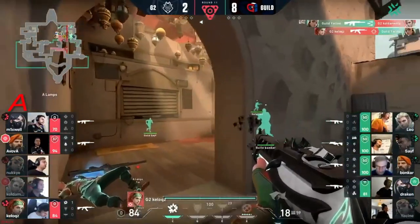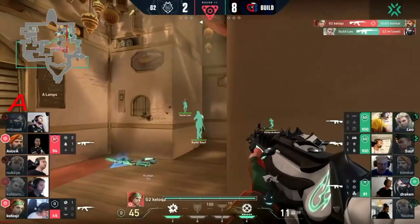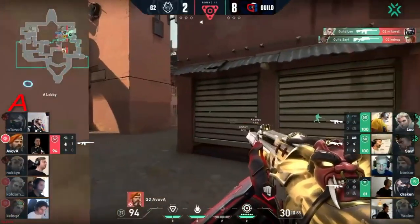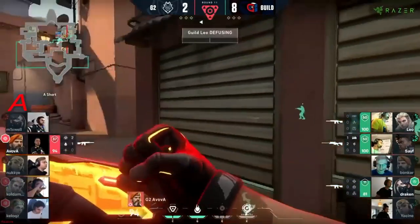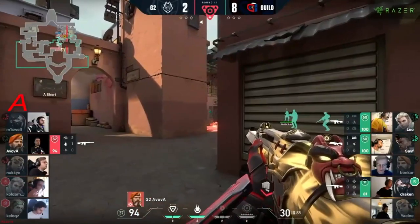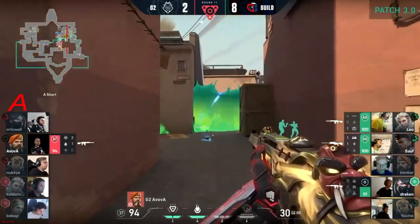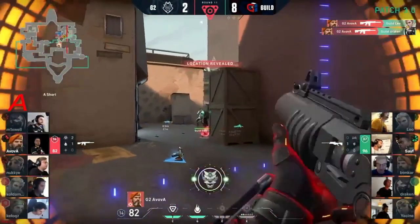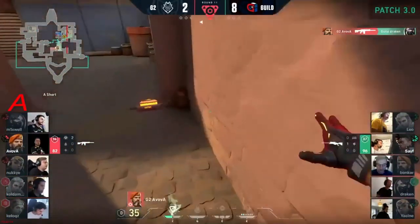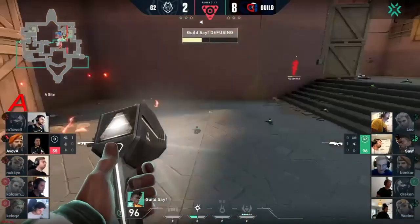He takes two with him as well. I feel like he should have gone down to one but Kellogg's makes this competitive — brings it back to a winnable scenario. But just in the blink of an eye it comes down to Avova. He's got the Orbital Strike to delay, even a molotov or two, but realistically I don't see any way he's winning this. He needs to pick quickly — there's the first, the second comes through as well.